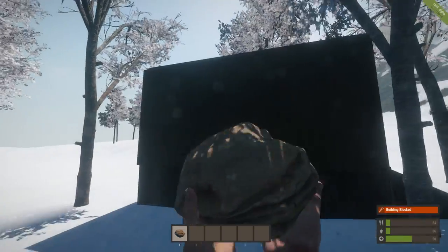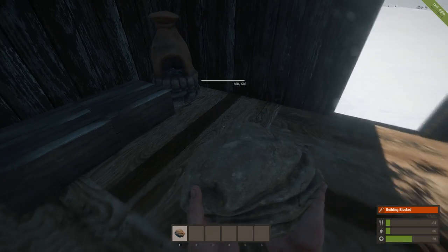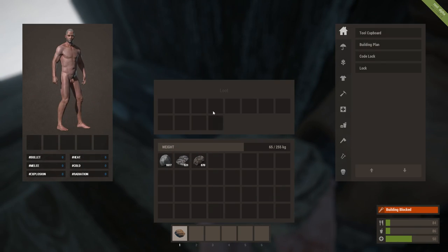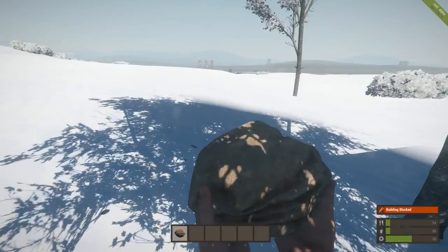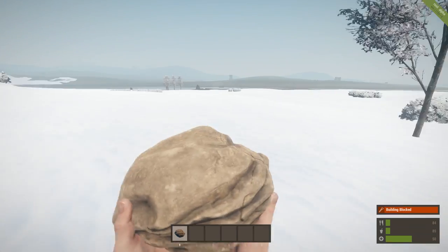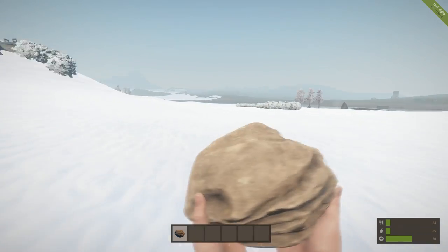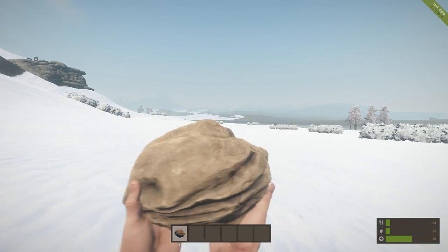You can see the buildings look a lot more like Legacy Rust now. The furnace looks like it's changed as well. The boxes hold more stuff now, which is nice. It was kind of rinky-dink when they only held like four items before. And we are playing on an official server here — this isn't a private server or anything.